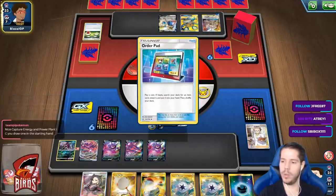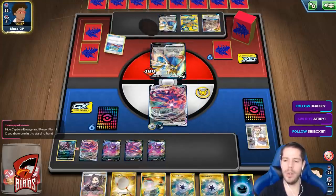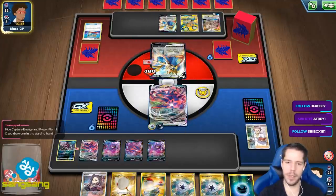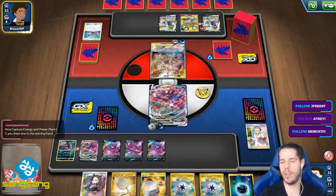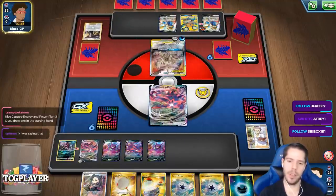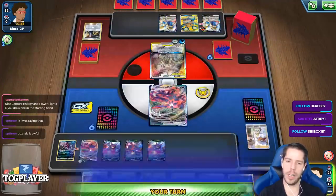Why would you run Guzma & Hala? You can't play Guzma & Hala on turn one, you want to go first, and Guzma & Hala is terrible. Guzma & Hala is not better than Professor's Research or Marnie — it's absolutely not better. We get Boss. We have the switch.